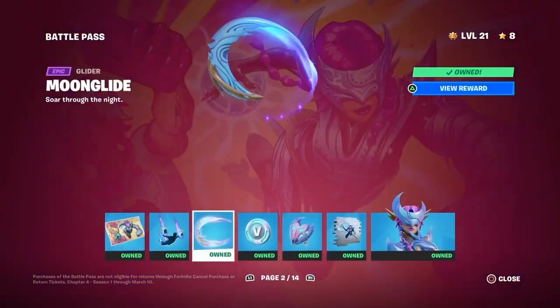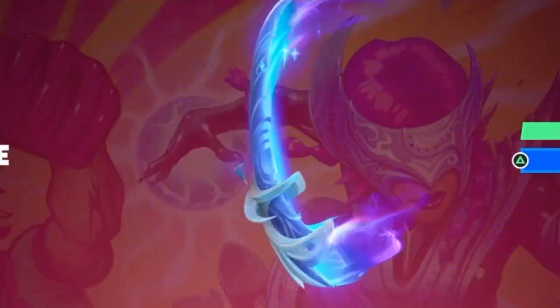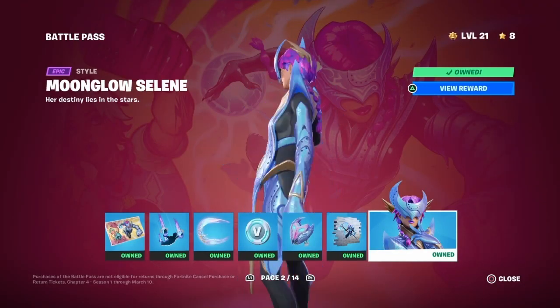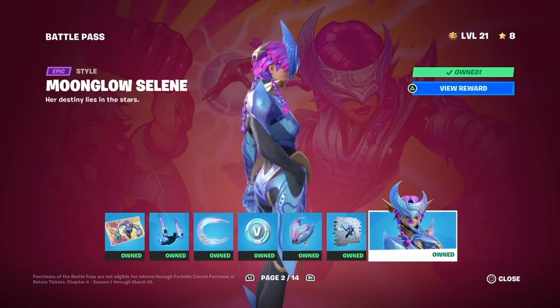The tier 1 skin is Selene. Nice glider — this is a pretty cool glider if you ask me. And then here's her edit style, Moonglow, which is pretty sick. I like this style. And this is a pickaxe.